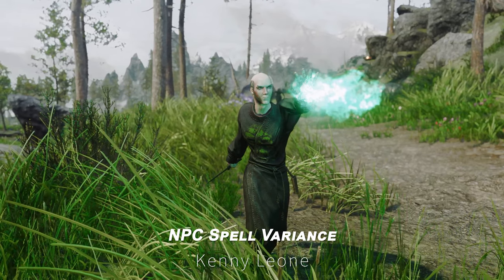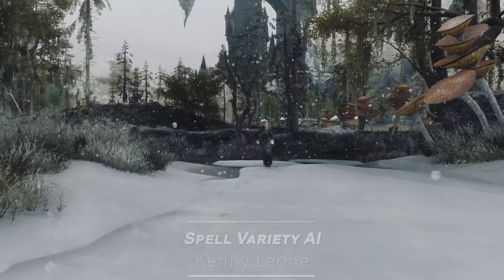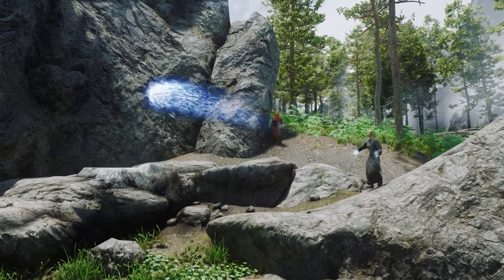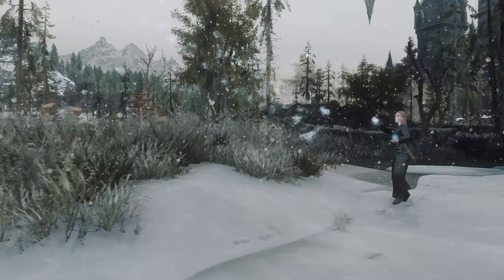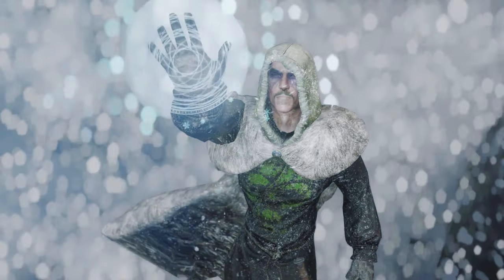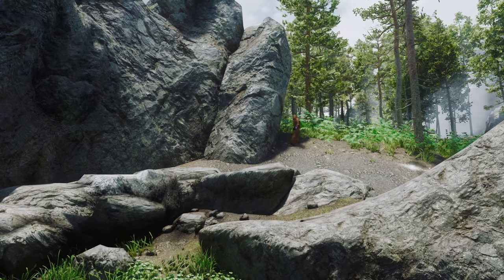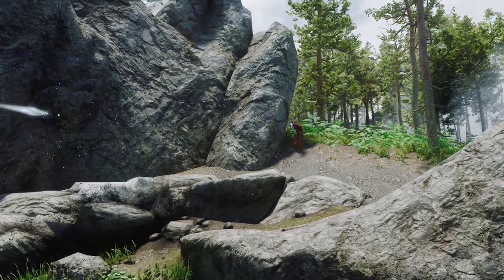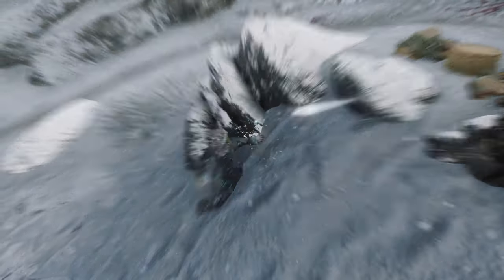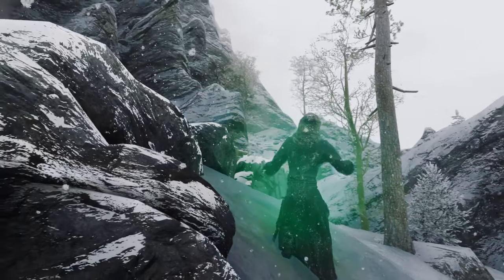Next up is NPC Spell Variants, Spell Variety AI. This mod enhances NPCs' spellcasting variety by distributing a wide range of spells from Inai Siaion's Apocalypse Spell Pack, using Spell Perk Item Distributor and Keyword Item Distributor. Previously, spellcasting NPCs often used a single, predictable spell. But with this mod, NPCs wield a diverse range of spells, making their attacks less predictable and battles more engaging.